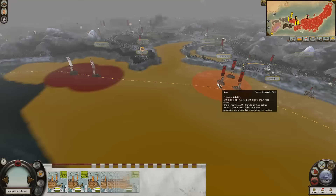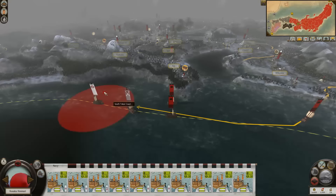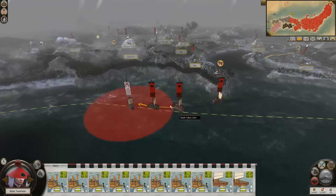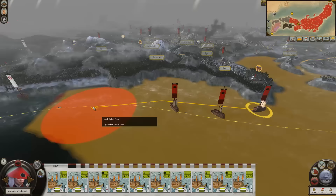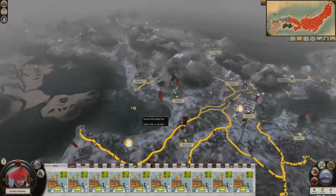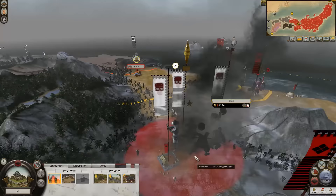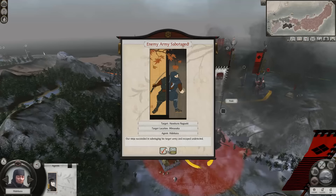Let's see — push. That increased our income slightly. Nobody gets by here. We can't just leave these guys hanging around here, we're gonna have to attack them. That being said, it would be better if we could sabotage this army here first — and then, good, now it won't reinforce.